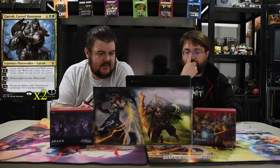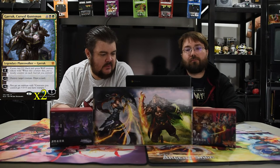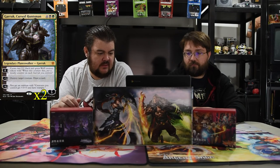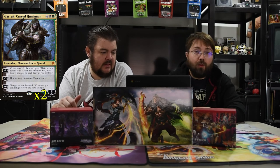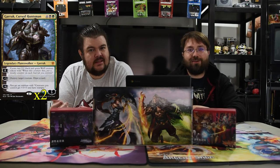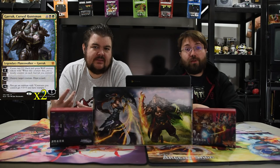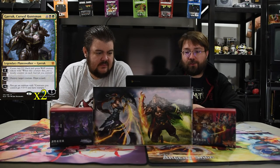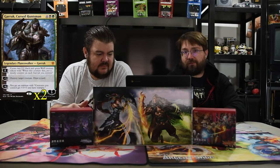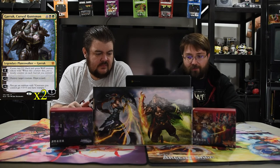Next is Garruk, the Cursed Huntsman — four, a black and a green for a five loyalty planeswalker. Plus zero: create two 2/2 black and green wolf tokens with 'whenever this creature dies, put a loyalty counter on Garruk.' Minus three: destroy target creature, draw a card. Minus six: you get an emblem — creatures you control get +3/+3 and have trample. In this deck that's kind of gross because your deathtouch dudes get to be a 4/4 or bigger with trample. I have ended games with that emblem for sure, and it's really easy to get to — he starts with five loyalty, you put two wolves out and they both die, so you can get to that emblem or just destroy a creature and draw a card. Very, very nice late game.